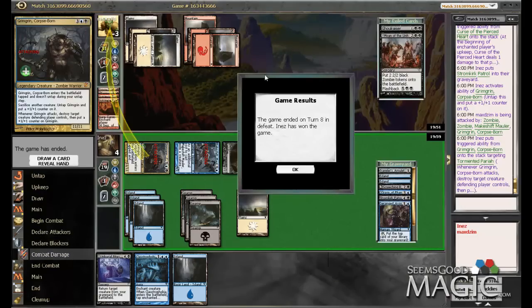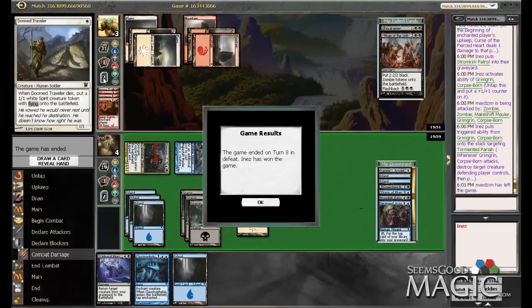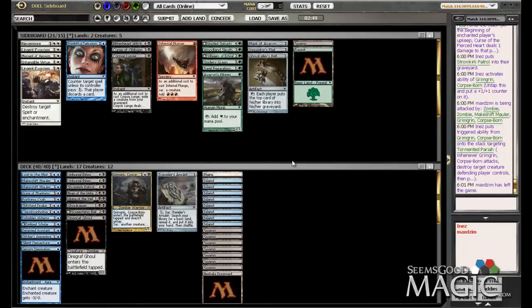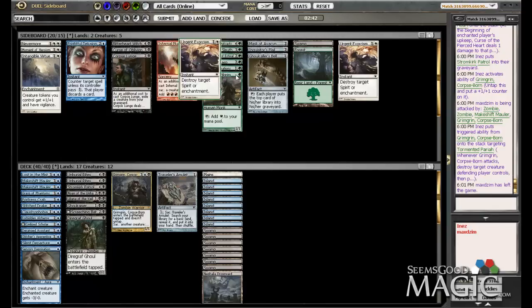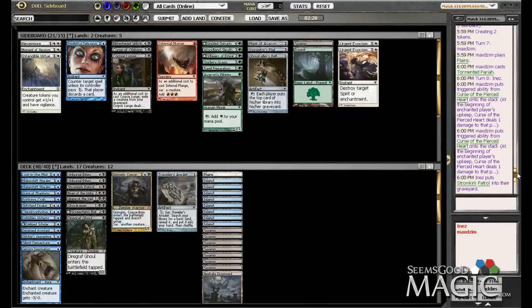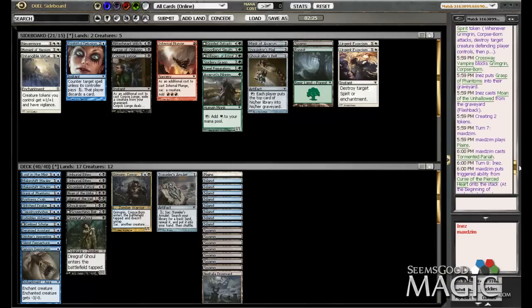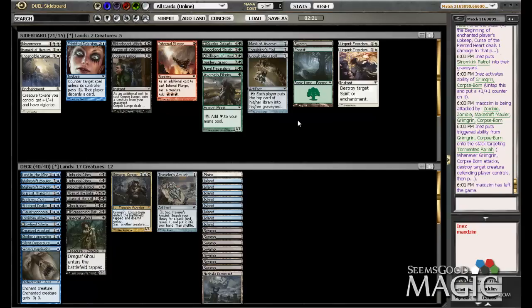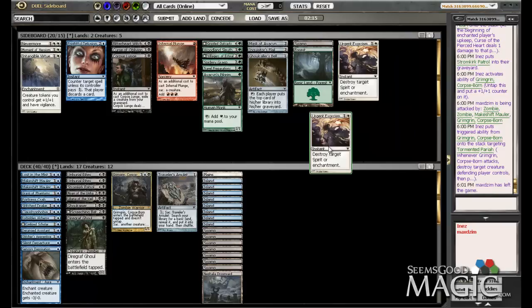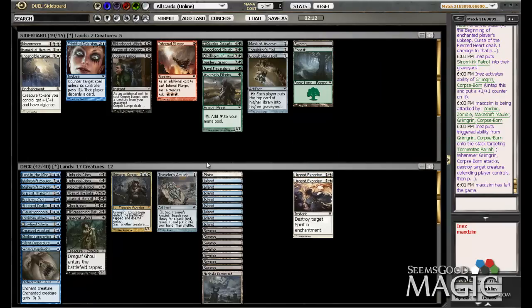Sweet! Okay, I'm glad we could stop those curses — those are always a little bit fearsome to go up against. I'm not sure if I have any tools against that. Oh, never mind — I do have Urgent Exorcism. I have two of them and I'm already splashing white, so do I want to bring in white cards? I think I do — he's running multiple curses. I don't really see any harm in that. Is he running any other enchantments besides the two curses we saw? This also destroys his flying spirit in a pinch if I have no other answers, so it's pretty reasonable to bring these in.